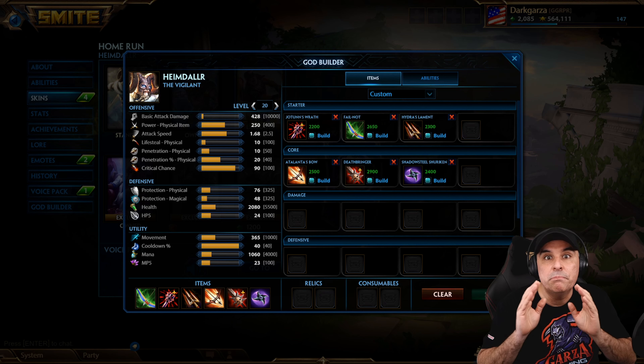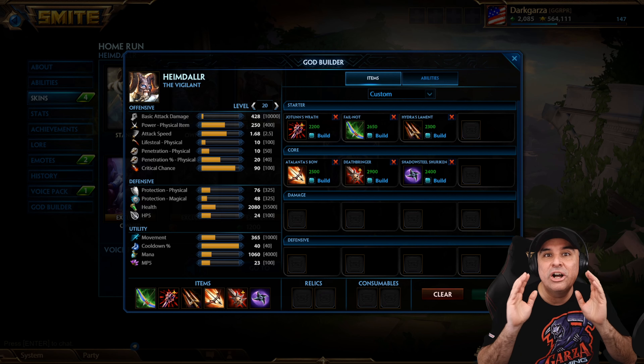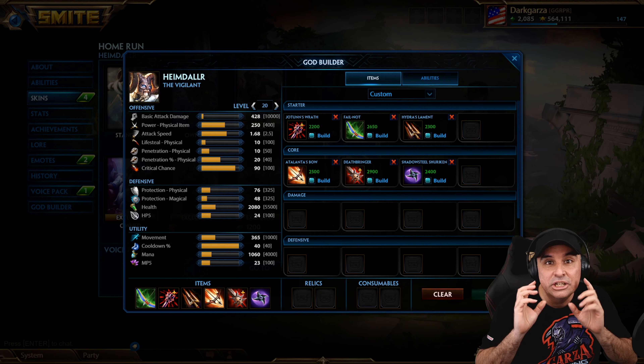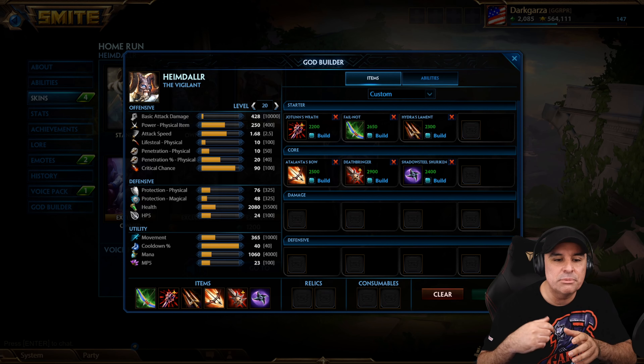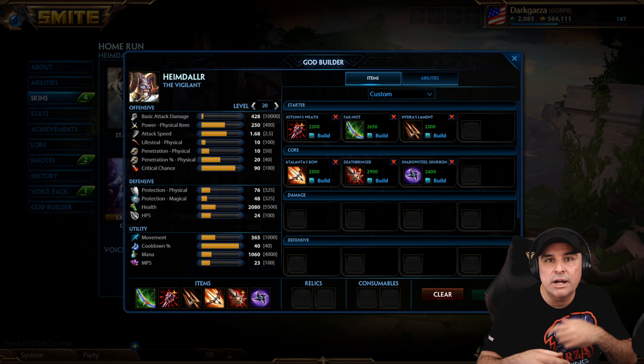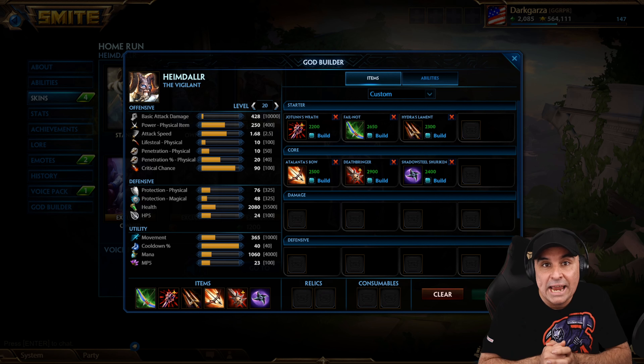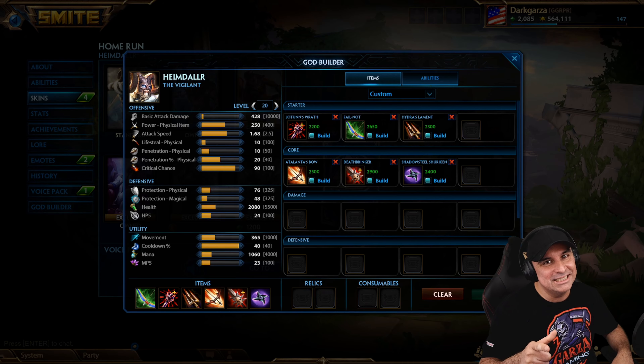I think this build is going to work out beautifully because we're going to get almost 100% crit — that 90% crit. And as you know, his number one actually uses that crit, so it's going to be really nice. We're also going to be able to do a 1-2 combo with a special tag going into that Hydra's Laminate with a really heavy cleave. So is this build going to work for us? I don't know, but we're about to find out. Let's get into it.